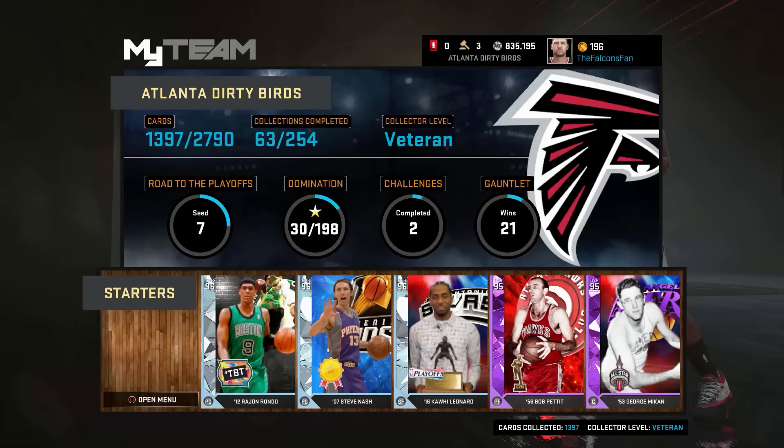Off the profits of my bronze player, I pulled Diamond Draymond Green. I also bought DeMar DeRozan playoffs, but then I ended up pulling Vince Carter — Throwback Vince — in the pack right after. I also pulled this sick Kevin Garnett. So yeah, it was lit. I turned a bronze player into $1.5 million MT.